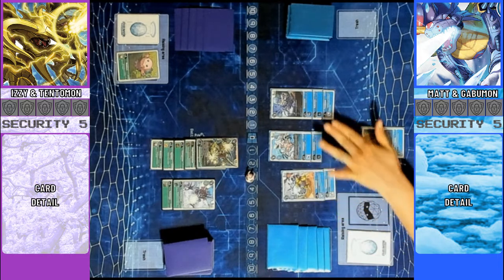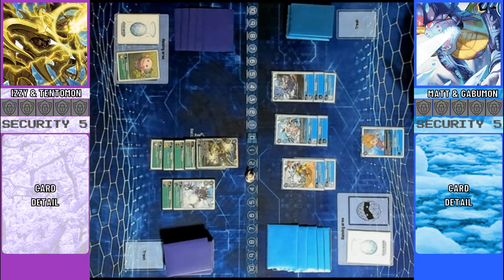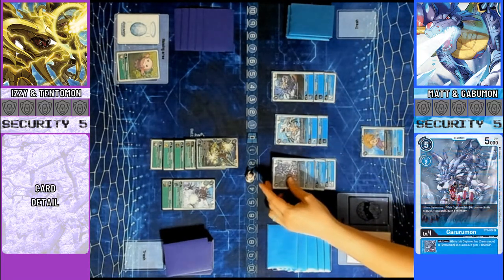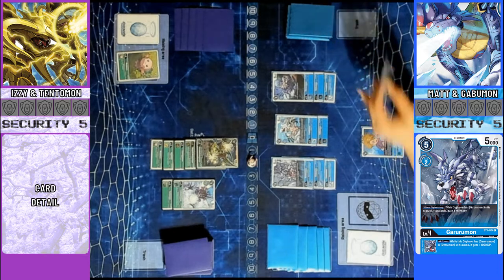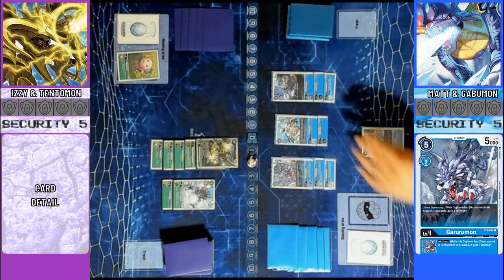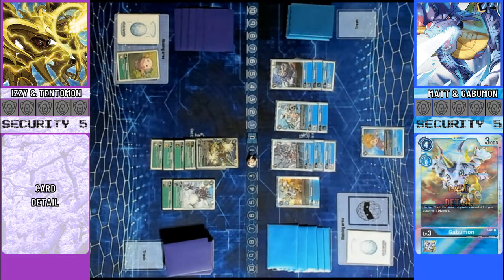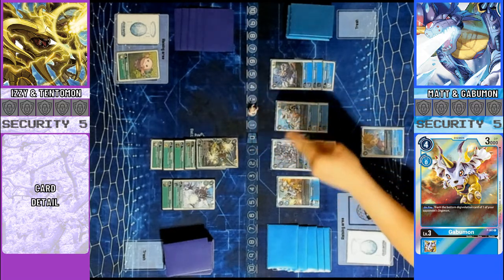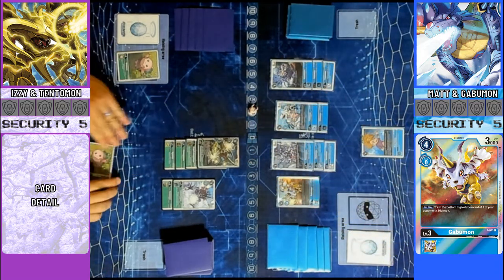Push. I will digi-evolve here. I'm going to Gururumon for 1 because I have a Gobelomon underneath it, 1 draw. Then I will play this Gobelomon, give you 2 memory, and I will strip a source off this.